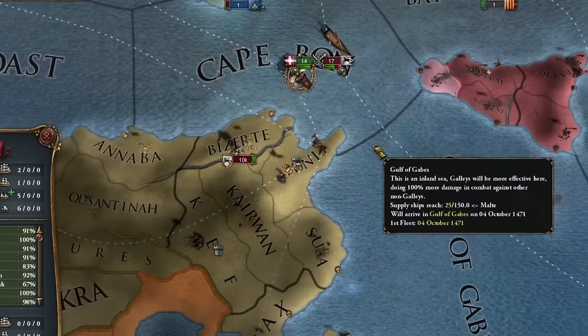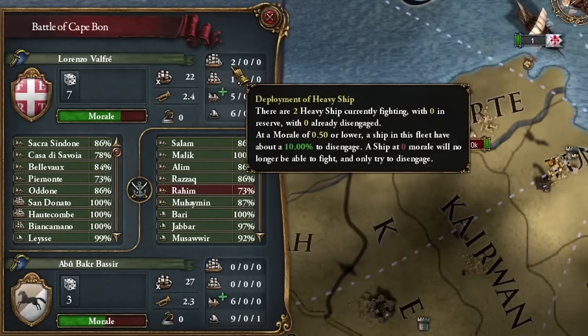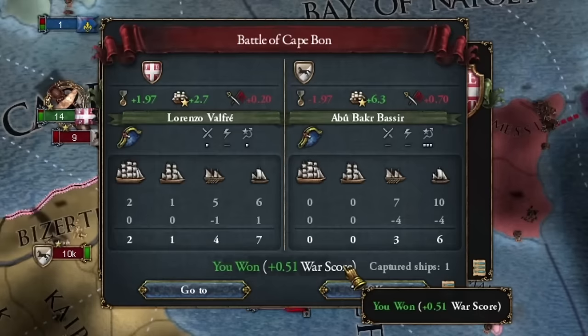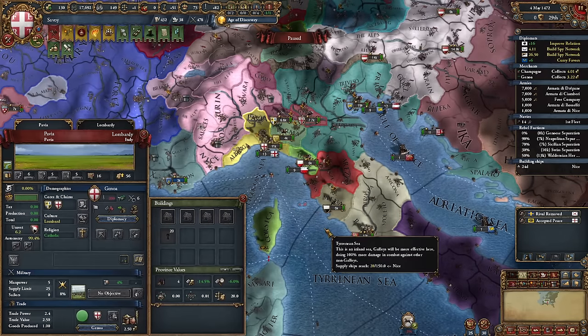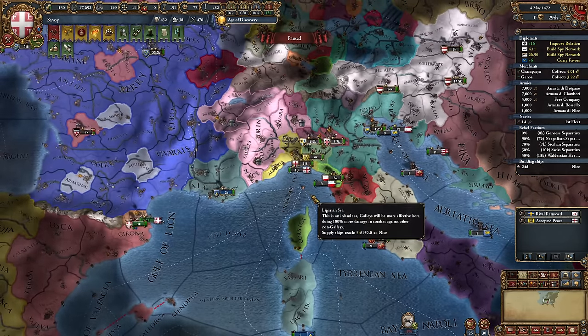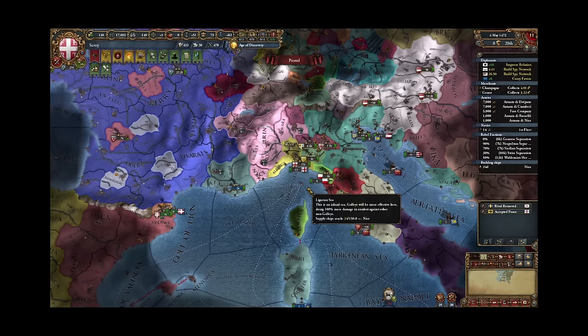It's time to focus on Tunis and possessions in Africa. My fleet has heavy ships, which should be able to handle those galleys — and they can. A few new republics have emerged and Genoa hasn't lost any wars — how did this happen? A mystery we'll probably never solve.